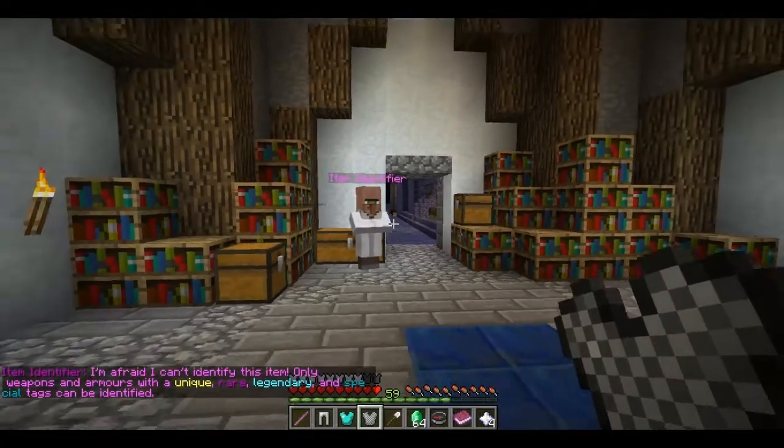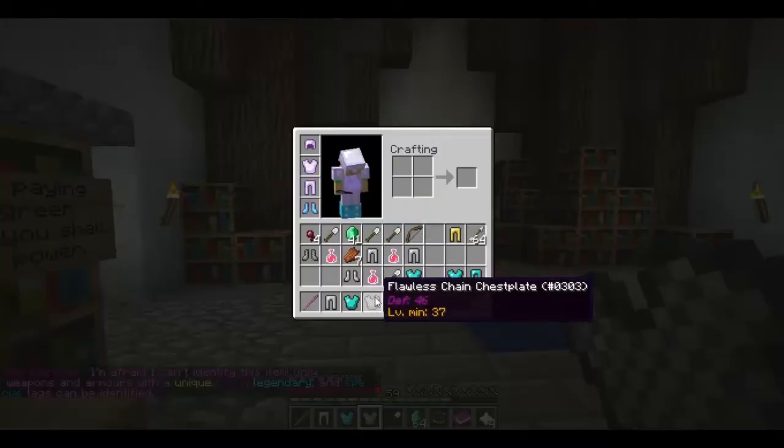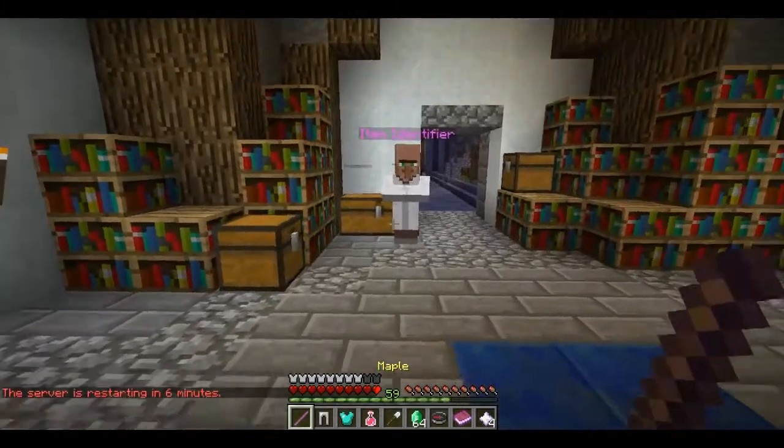"I'm afraid I can't identify this item. Only weapons and armors with a unique, rare, legendary, and special tags can be identified." See, there it is. And that is what it'll say.